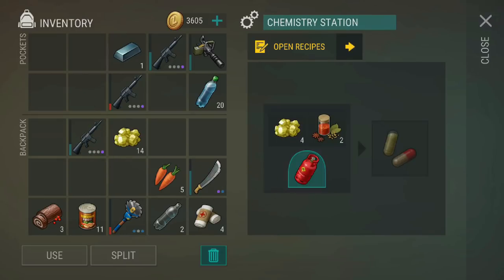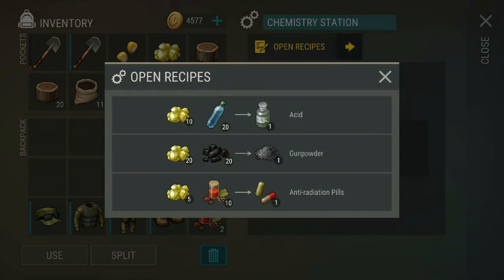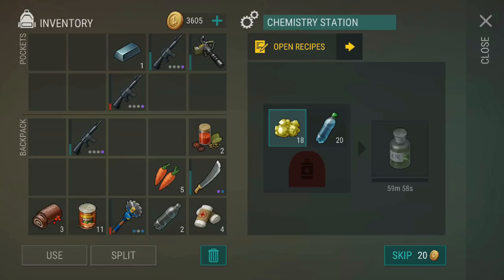But before you upgrade any racks, the most important thing for you to do with your ash is to build the chemistry station because the chemistry station allows you to craft acid, gunpowder, and anti-radiation pills. All of these are important, but the most important of these is acid because it is used to unlock ore crates.